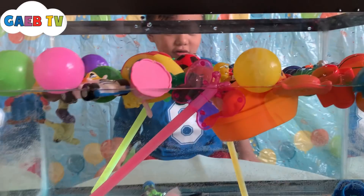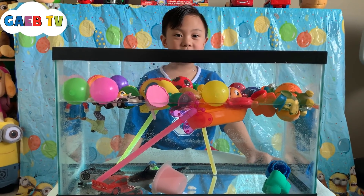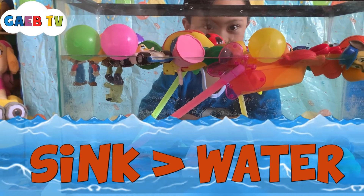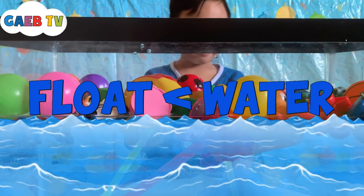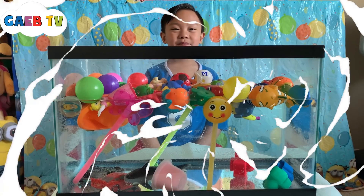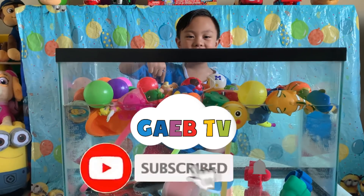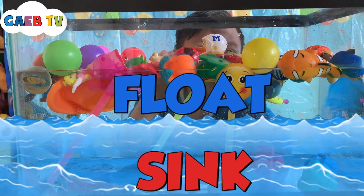Now we know that the objects are pink or blue. So these are the objects that are pink or blue. Objects and things that sink because they are more dense in water. Note the object - beautiful because they are less dense in water. Thanks for watching, stay for my next video, subscribe to my channel. Bye, see you!